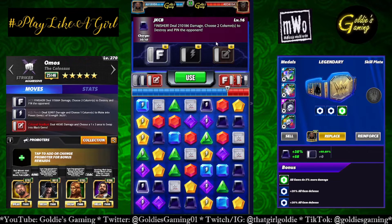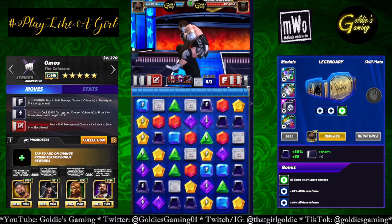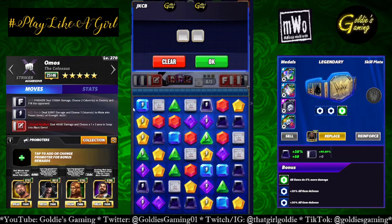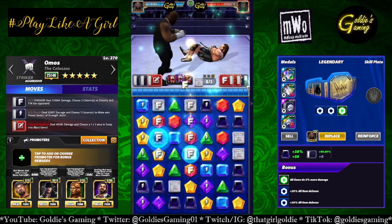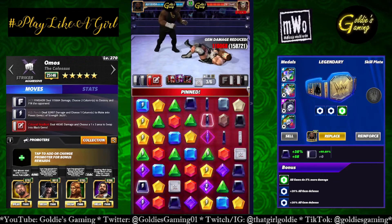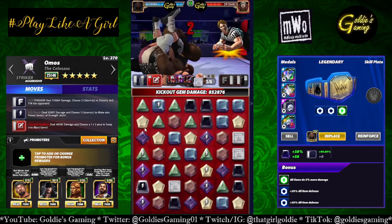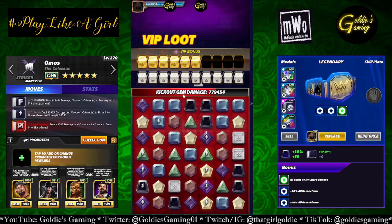So the Jackknife Choke Bomb with the percent metal: 210,186 damage, choosing two columns to destroy. We're looking for columns with at least three reds and three blacks combined so our moves charge up for the next turn — this one has two reds and one black, that one has one red and two blacks. The power gems are hitting for 59,000 with Taker and Nikki. If he kicked out, everything would be ready to go on the next turn.